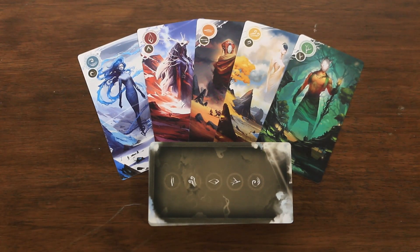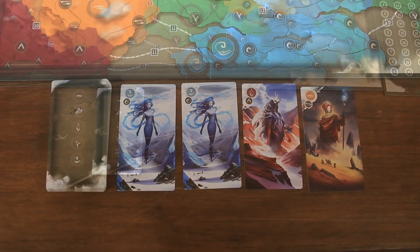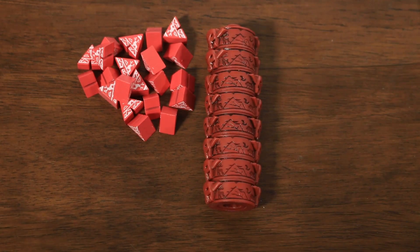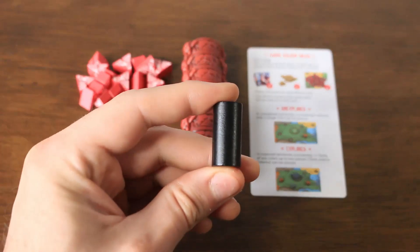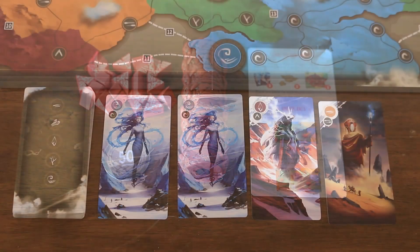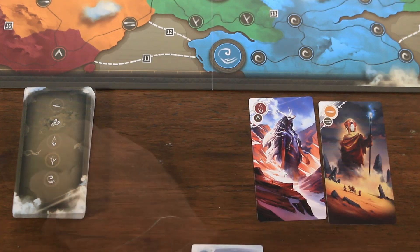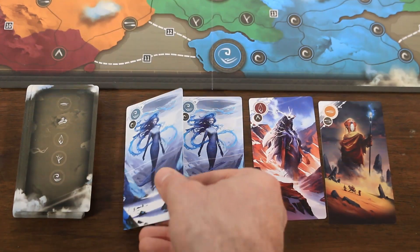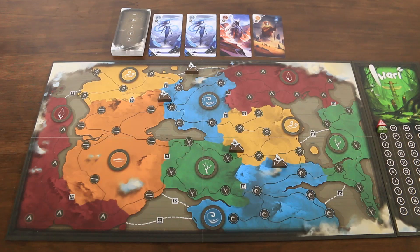Next, shuffle the deck of biome cards, removing a number of each color depending on the player count — for two players we'll be removing two of each color. Shuffle and place the deck, then place four cards out to the side to form the display. Give each player their tents, totems, a scoring marker, and a player aid, then give the start player token to the player who most recently traveled. In a standard game, players select their starting hand in reverse player order, drawing from both the visible display and the top of the draw deck. Hand size is three and you'll never go beyond that. Cards from the display should only be replaced after a player has finished drawing.